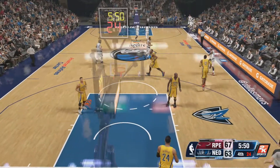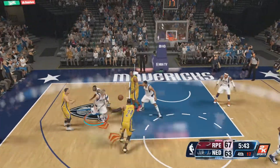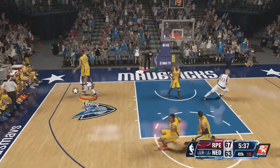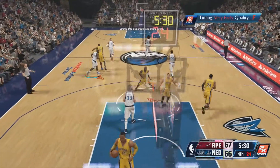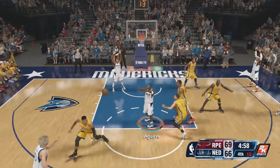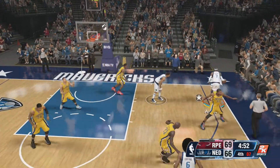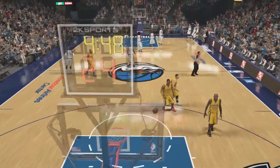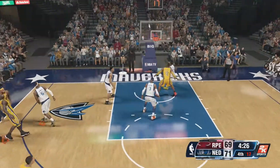Starting off the fourth quarter — Melo hits a nice three to go. I cut the lead down to four. I was down by 12 at one point, now it's back to four. I get a nice steal, see Dr. J running over on the left, but find Melo wide open on the top of the key. Bang — knocked down another one with a slightly early release. Melo was honestly my player of the game. He had 9 points, and all 9 came in the fourth quarter.